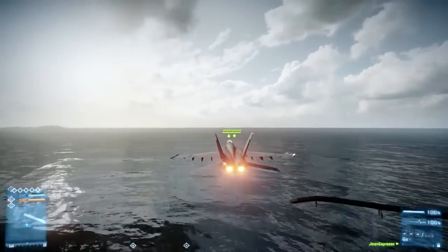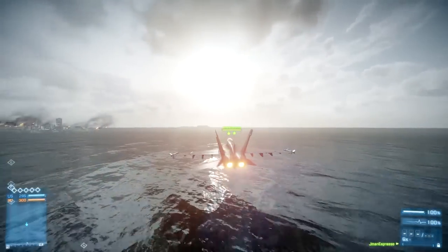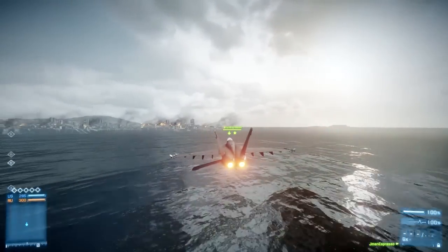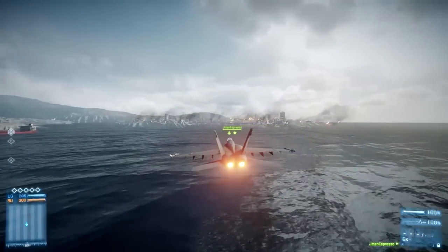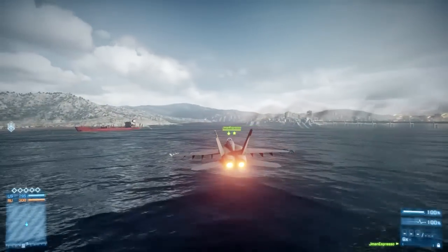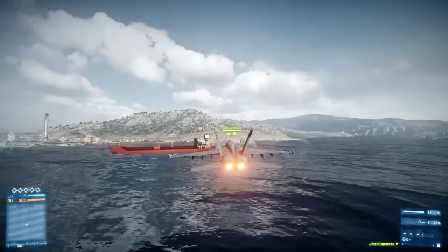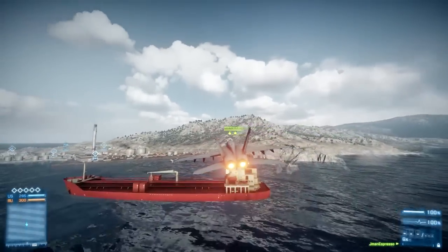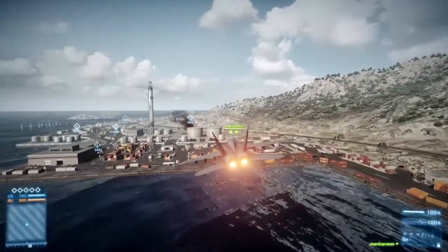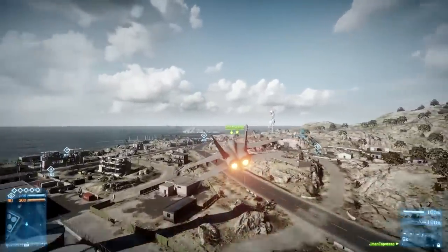What you'll see me doing here is making a really wide turn using the A key — this is to demonstrate this is NOT how you turn with a jet. This is incredibly ineffective and you will get shot right out of the sky. Using the A or D key to turn left and right keeps you on an even plane, and you can see it takes forever to make a turn.